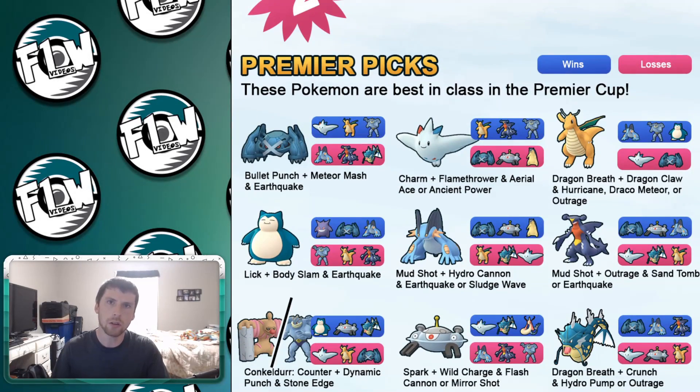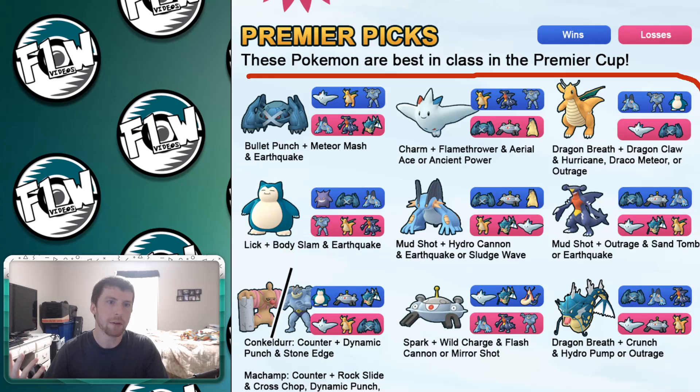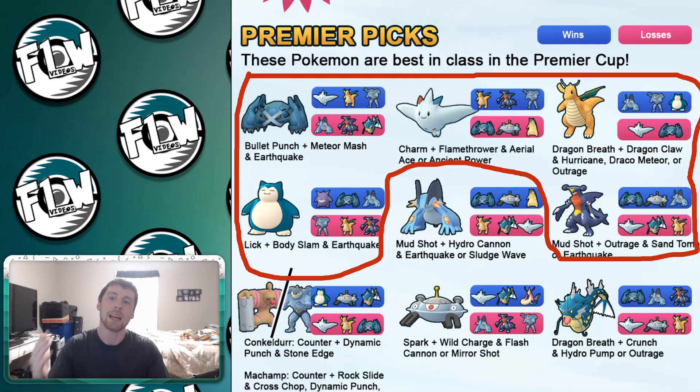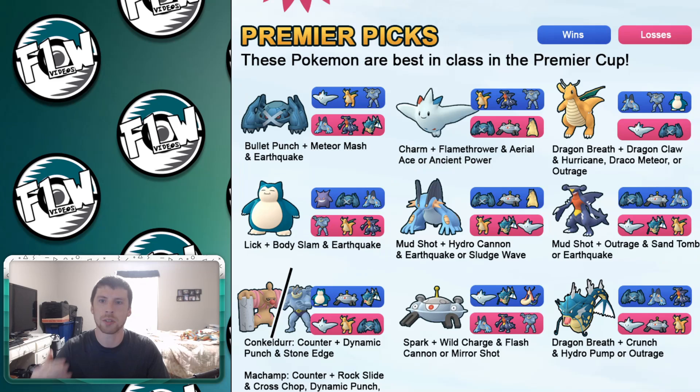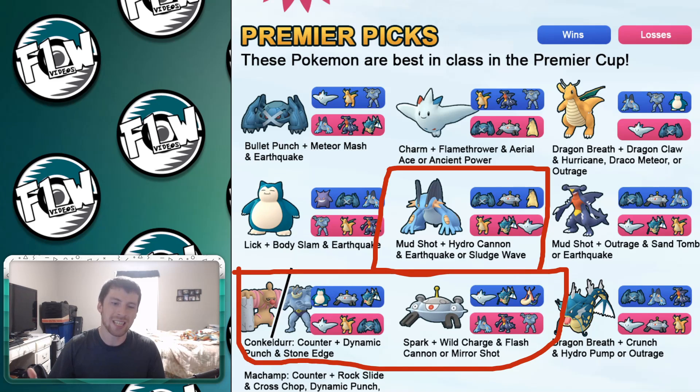When we take a look at the top Pokemon for the Premier picks, quite a few are going to be fairly familiar — some found themselves viable in the regular Open Master League, such as Metagross, Togekiss, Dragonite, and Garchomp. As far as newer additions coming in just because of those legendaries being taken out, I honestly think that Swampert received one of the biggest upgrades, as well as Conkeldurr slash Machamp, and Magnezone — which was always pretty good but is now rising to the top.